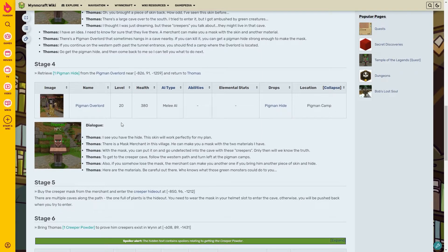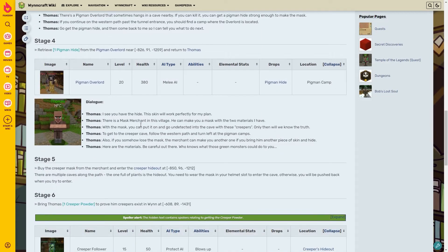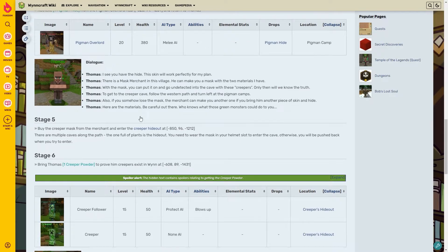Thomas says there's a large cave to the south he tried to enter but was ambushed by green creatures. He wants to confirm creepers live there and has a plan: a merchant can make a mask with the skin and another material. There's a Pigman Overlord in a nearby cave - if we kill it we can get a pigman hide strong enough to make the mask. We grab the hide and return to Thomas, who sends us to the mask merchant.